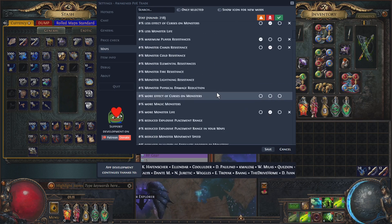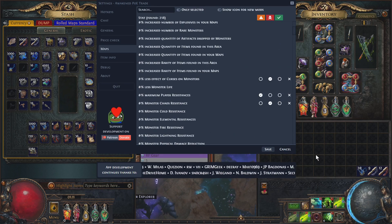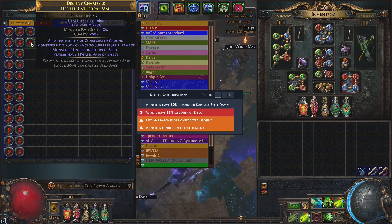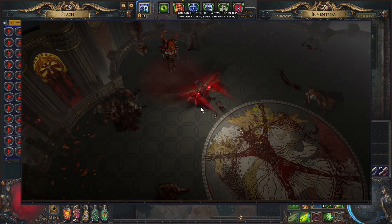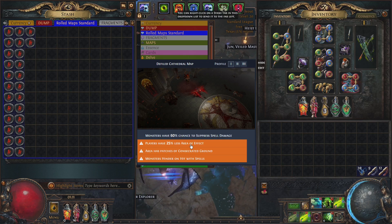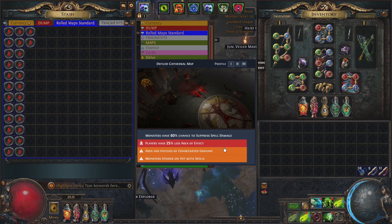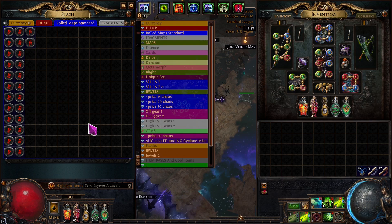If we come into the settings page and go down to maps, you can find all of the map mods that can roll on maps and then choose how to highlight them. I've got a bunch of rolled maps here, so if we Alt+C it'll pop up a little page that shows you the boss — you can hover over that and it blows up the image. As you can see, this map has some nasty mods, and if you want to change one you just click it and can make it orange, green, ignore it, or red. There's a lot more you can do with this, but those are the most important functionalities I use on a routine basis.